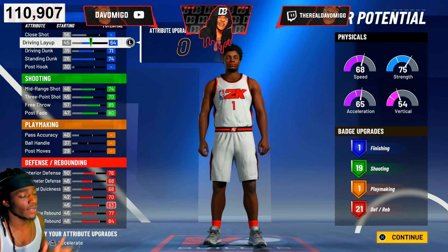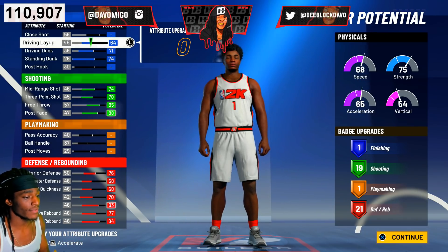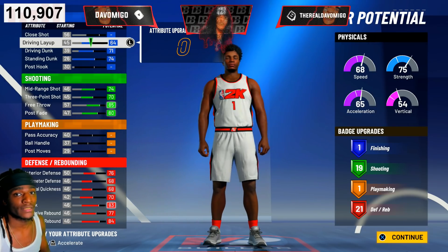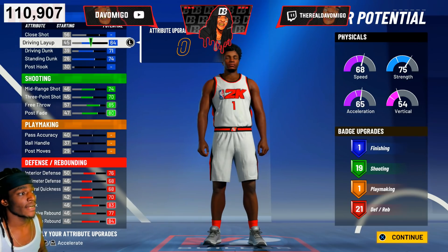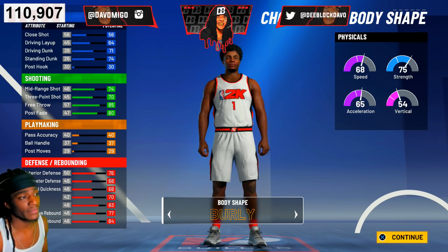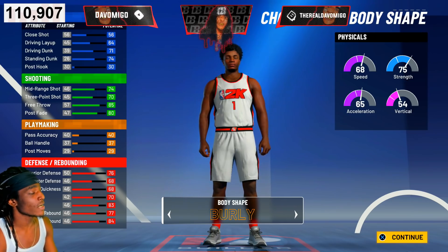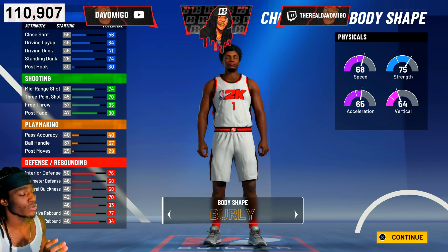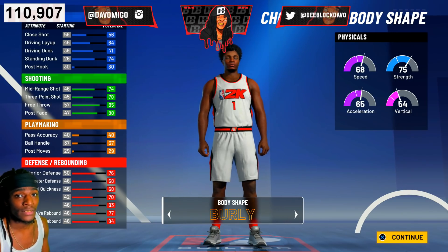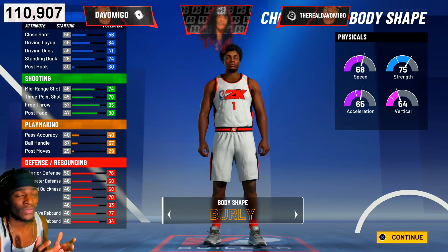There are different ways you can make your stretch big. Some stretch fours and fives only got Hall of Fame shooting badges. But this build right here — you're gonna have Hall of Fame shooting AND Hall of Fame defense. Some stretch builds got Hall of Fame defense but don't got Hall of Fame shooting. This is the most balanced, best one.